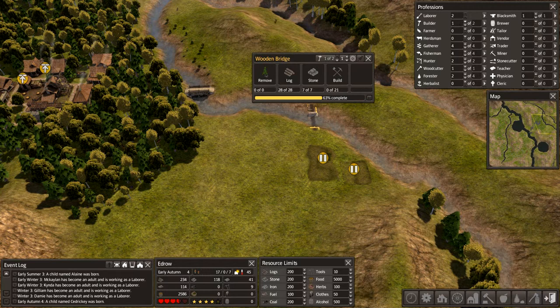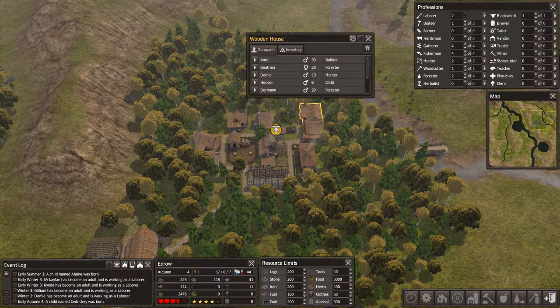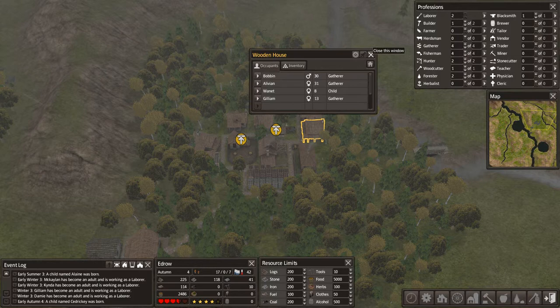We don't have any workers, so let's go ahead and assign a worker to build this bridge. And we're going out of the Forager's Lodge and another hunting cabin over here. Check the ages of our kids — looks like we definitely have someone that can move out. Already 20, another laborer coming up at age 8.